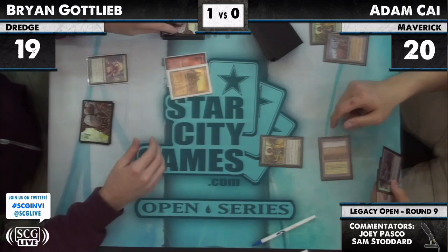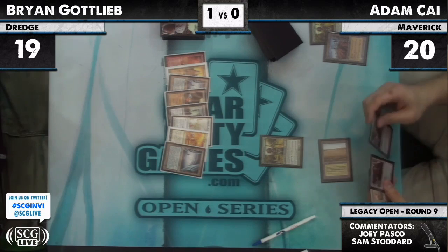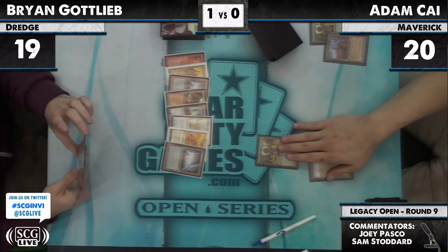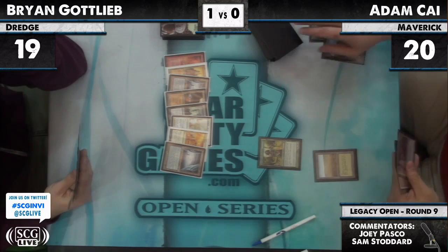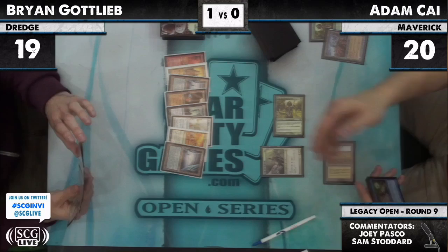Brian now likely going to dredge back. He reveals Colosseum, Gemstone Mine, Dread Return, Elesh Norn, City of Brass, Colosseum — five lands. It's a pretty bad dredge for Brian to begin with. He flips over five lands, doesn't hit any other dredgers, and Adam is going to play a Thalia. He was on the plan of 'I don't need lands, I have dredgers' — and guess what? Did not see any other dredgers. Thalia means you need lands.